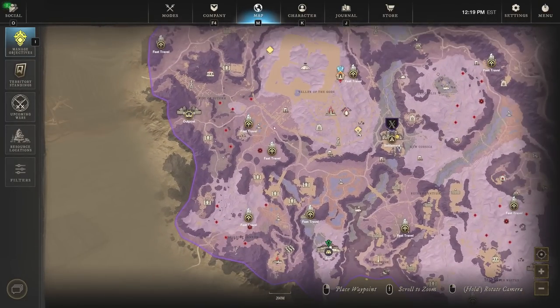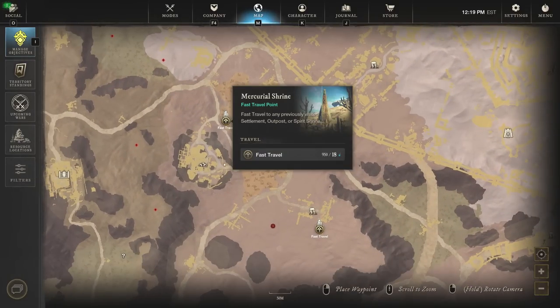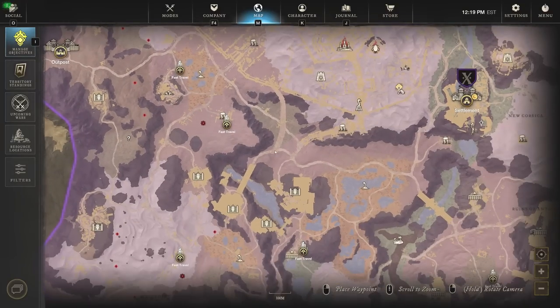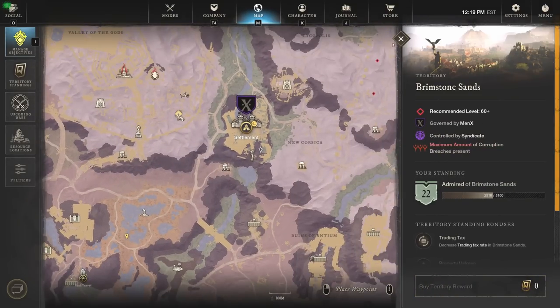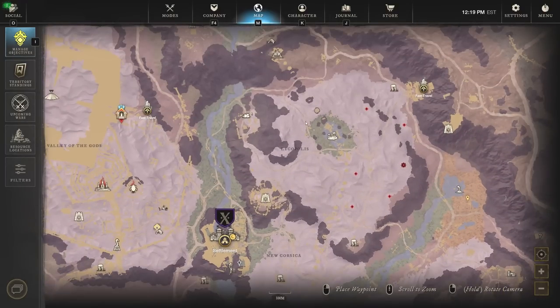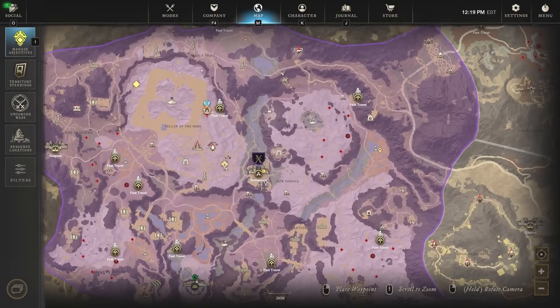Scarabs are worth still about 4 to 5K depending on the server. You start at certain locations, go through every single one, and make sure to do this every single day because they have a 24 hour cooldown. You have about a 7% chance of actually getting a golden scarab. If you can do this run in about 30 minutes and gain 4K every 30 minutes per day, it's definitely worth it. I've gotten up to three scarabs per day in one run — that's 12K in 30 minutes. Definitely do your golden scarabs run daily.